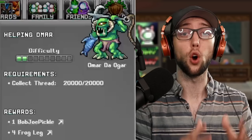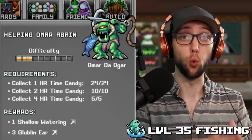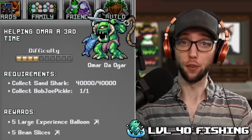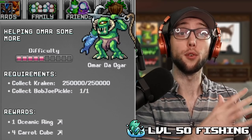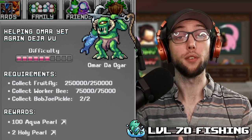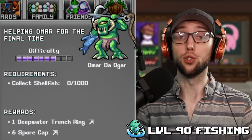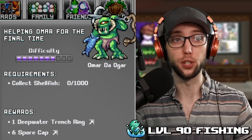The items and levels you'll need for the quests are: 20k thread for the first one. For the second, you'll need level 35 fishing with 24 one-hour time candies, 10 two-hour time candies, and 5 four-hour time candies. The next one is level 40 fishing, which requires 40k sand sharks and one Bob Joe pickle. The next quest is level 50 fishing, which is 250k fruit flies, 75k worker bees, and two Bob Joe pickles. And the last one, which most of us can't do day one, requires a whopping level 90 fishing and 1k shellfish, which are only received through the new Sea Salt Island.